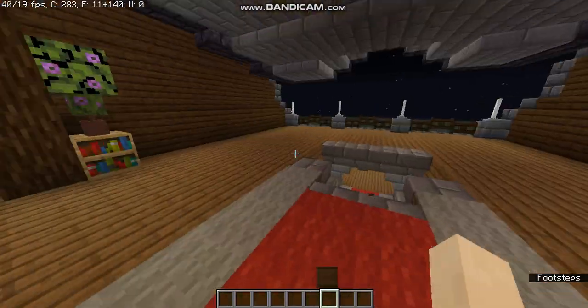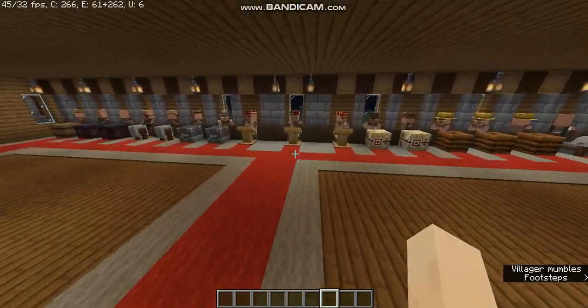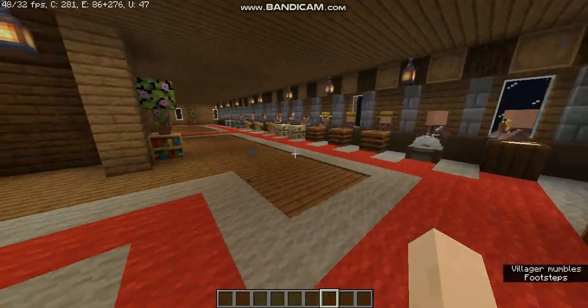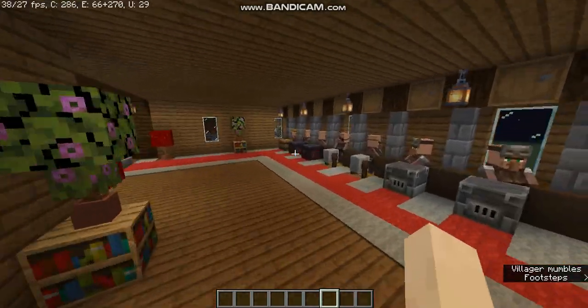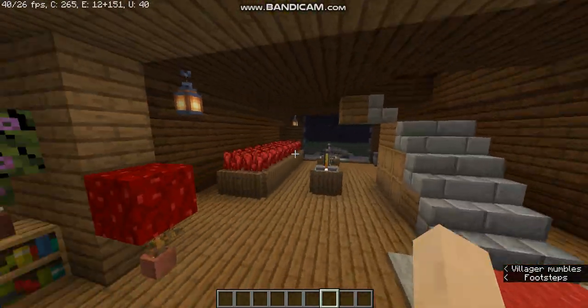Here we have the staircase to the upper floor. Up here, there's again a balcony, and here we have the boss trading hall where there are all types of villagers — you can see all types of villagers.